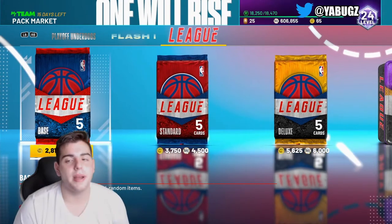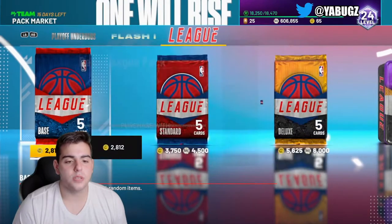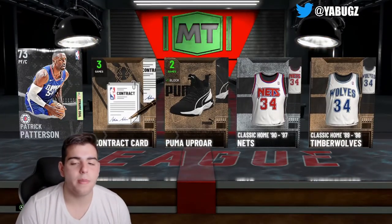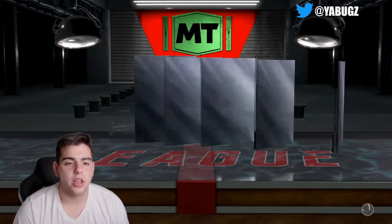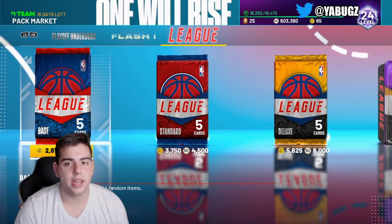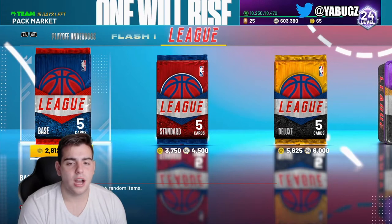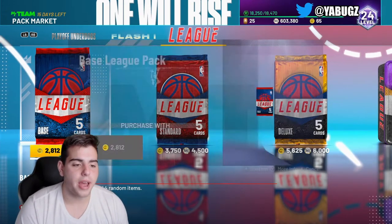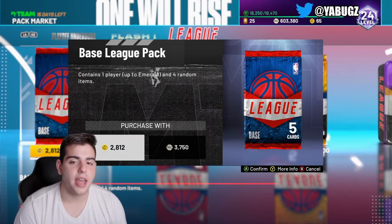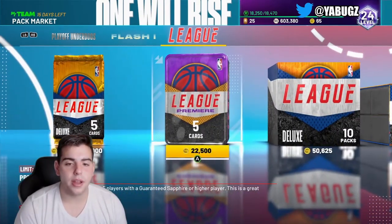Now this next pack is one of the best you could possibly pop — the main thing you're gonna get is a consumable card. Let's pop one and see if we can make our MT back with a good badge. We revealed all and we didn't get a badge, but if you sell all the cards you're likely to make around 2,000 MT back. At 2,800 VC per pack, ten packs is 28,000 VC, so for around ten dollars you could pull about 12 or 13 of these packs, getting a minimum of 2,000 MT per pack — around 25,000 MT from ten dollars of VC.